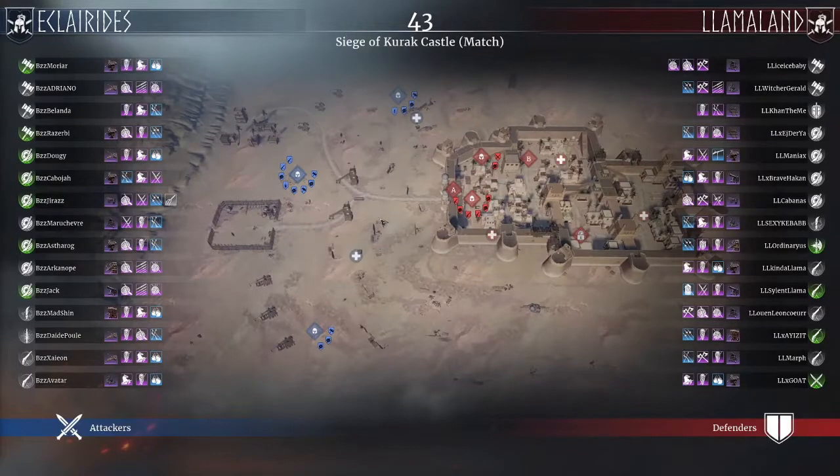Let's jump into the match. We can see Eklarides attacking Kura Castle while Lameland will be defending. Very good question about the palace guards, because we can see that Eklarides is bringing them quite a bit as well — we're seeing 7 already, easily.